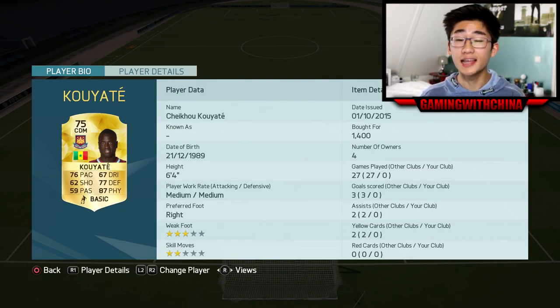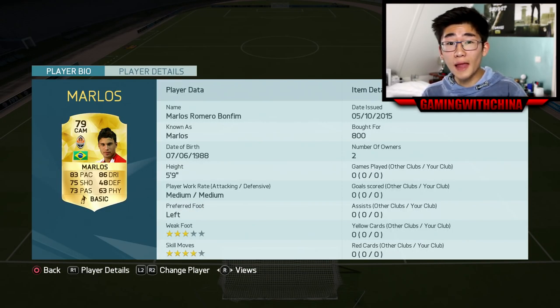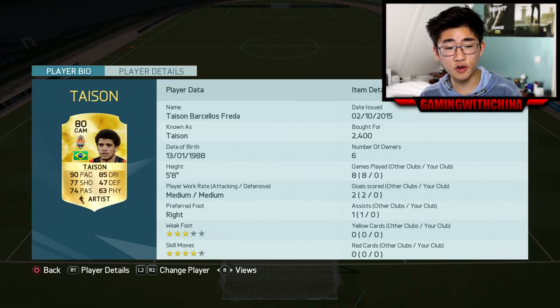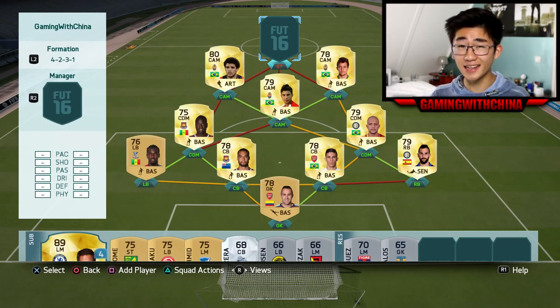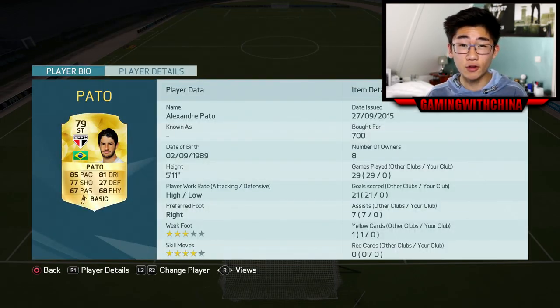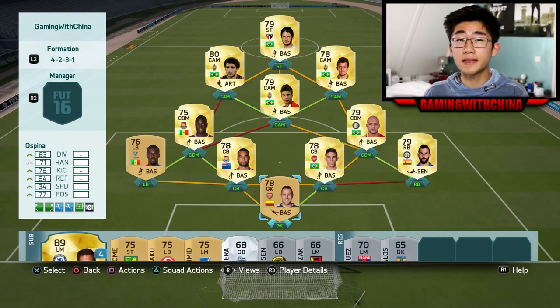At right CDM we have Filipe Melo — 2.8k for this Brazilian guy, but he has very nice all-round stats. The first CAM of three we have Marnlos, a great player for discard price. Left CAM Tyson: 90 pace, 77 shooting, 74 passing and 85 dribbling — awesome. The second CAM we have Berna, another cheap but very great player. And finally at striker we have Pato. I managed to snipe him for 700 coins but right now he's 4k: 85 pace, 77 shooting, 81 dribbling. This is the team, and my expectations are pretty high — let's test it out.